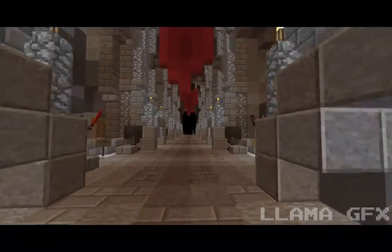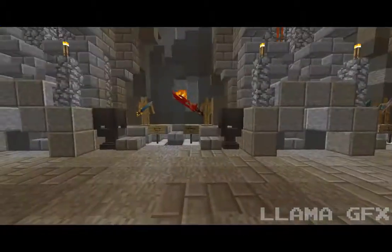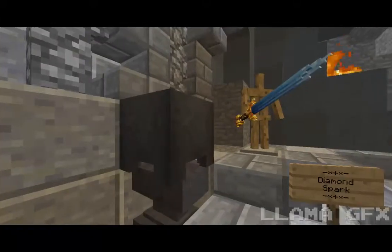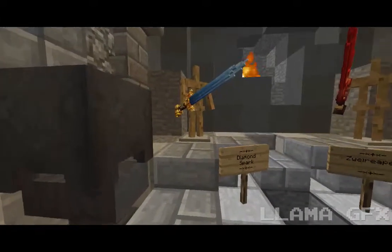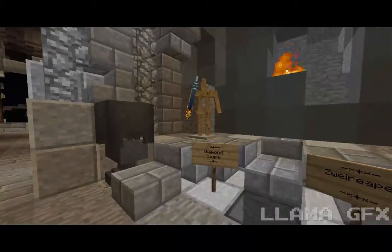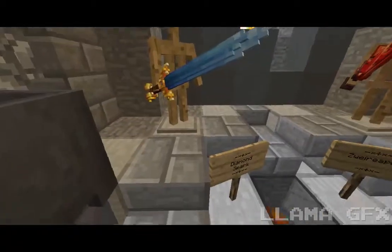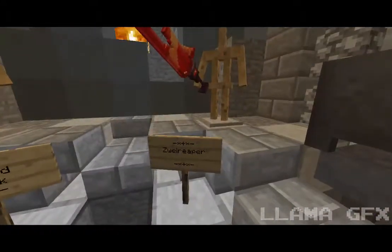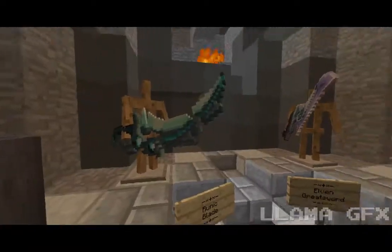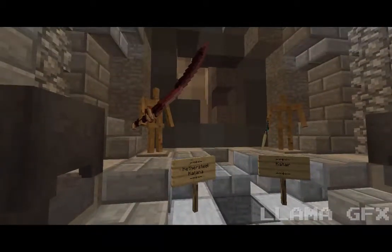Now we go into the epic weapons, which are the purples. Here we have a magma sword, a demon eye, a diamond spark — which I mentioned in a previous Warlords video, when my brother's first game on Warlords he unboxed it on his first try. There's also the zweer reaper, a runic blade, an elven great sword, and a never-steal katana — someone just got one of those.